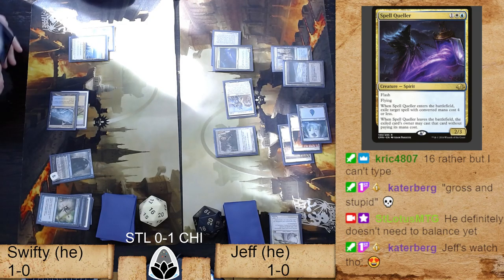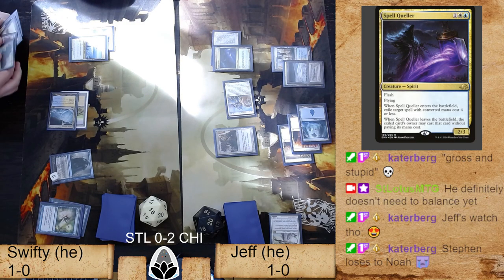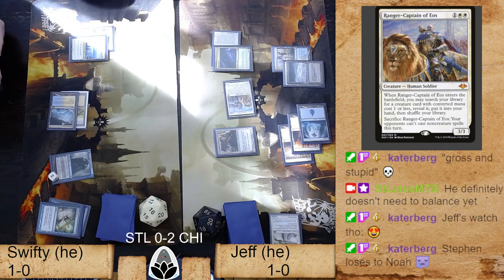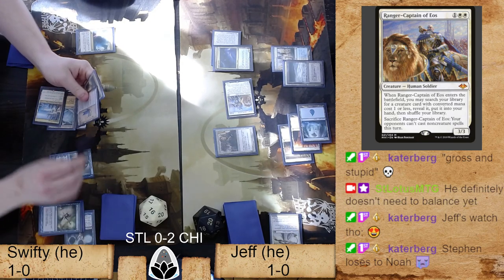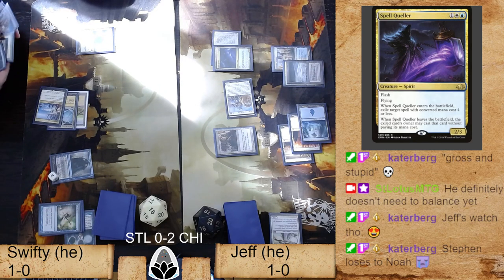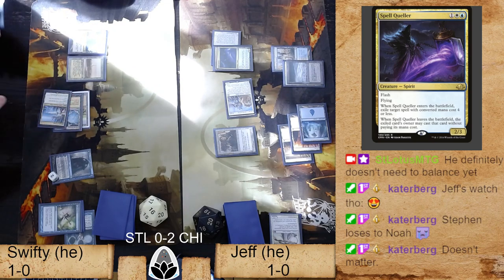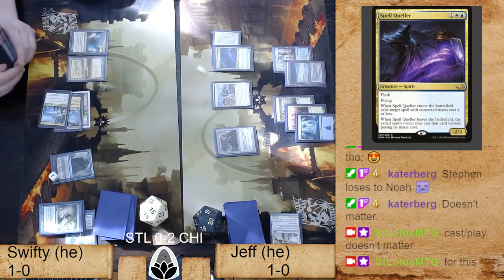In a lot of drafts Supreme Verdict winds up in the sideboard, but in this draft with so many people playing creature-heavy decks he decided to keep it main. Jeff of course has the card that can counter a Supreme Verdict — the uncounterable wrath — but Spell Collar is already in play so he can't. Assuming this resolves, we'll then have Balance resolve as well. It's a may trigger, so he doesn't have to sacrifice lands if he doesn't want to since the creatures are all going away.